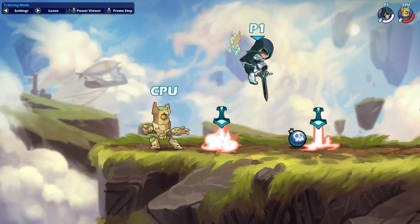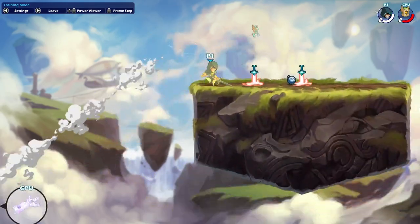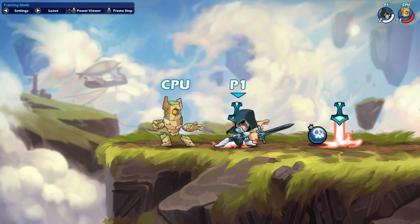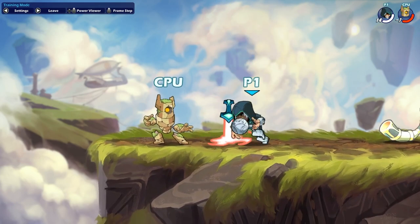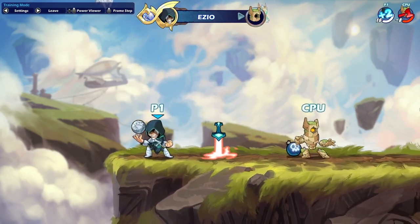Ezio. On Ezio's Sword, if your opponent has no dodge, you can do D-Light Gravity Cancel N-Sig and there's nothing they can do about it. You can also do D-Light Chase Dodge Down N-Sig, which has the same effect. On his Orb, if your opponent is dodgeless, similar to a few other orb characters, you can go for Side Light N-Sig and there's nothing your opponent can do about it — it kills pretty early.